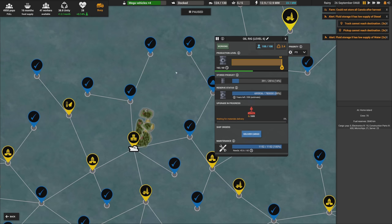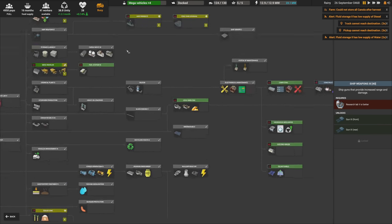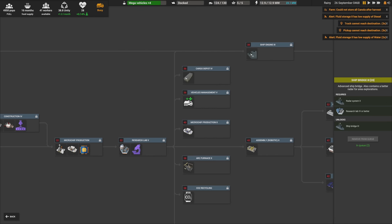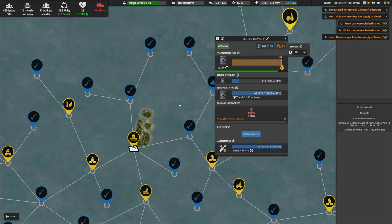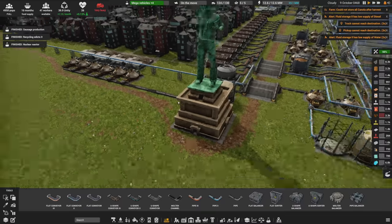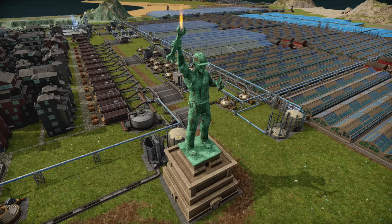I want to upgrade my ship again. Research-wise we need ship engine 3, ship weapons 3 — those are the end results. Bridge 3 will make the ship look better, but to really raise my combat score enough to beat the other stuff I feel like I'm going to need extra weapons. There are already 600 red parts here, so we'll go to the oil rig and deliver that cargo. And there it is — the Statue of Maintenance is done!